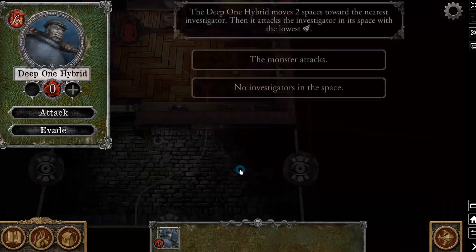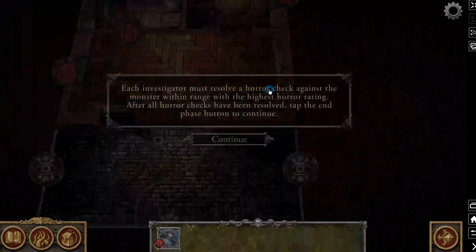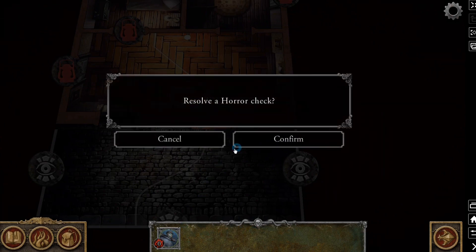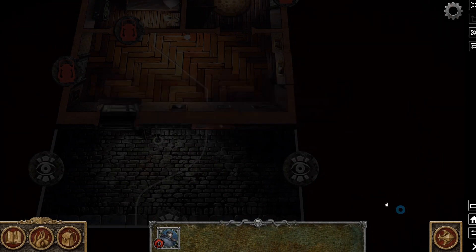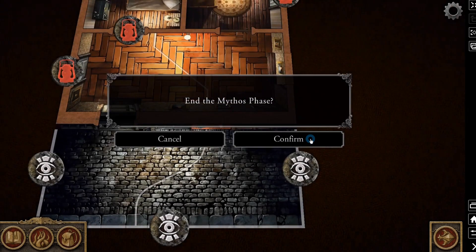After the monsters move and attack, the game will do what is called a horror check against all investigators in range. Range is defined as up to three spaces away and not obstructed by doors or similar items — remember this because range also applies to you if you're shooting a gun or casting a ranged spell, and it can mean the difference between life or death. If there are multiple monsters in a room, you do a horror check against the strongest one. So if a human dude and a monstrosity tentacle monster are in the same room staring you down, most likely you'll freak out over the giant tentacle monster.